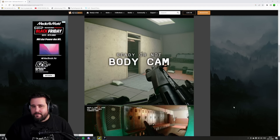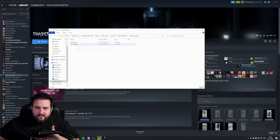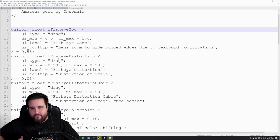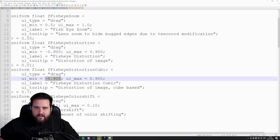I am using a bodycam mod as a base that you can find on Nexus Mod — I'll put a link in the description below. Once you have installed this mod, go to your game folder, go into Reshade shaders, into shaders, and you'll find the fisheye horizontal fx. Open this up with a text editor like Notepad++, and then change the minimum and maximum fisheye distortion values to minus 0.9 for minimum and 0.9 for maximum. Do the same thing for fisheye distortion cubic — minus 0.9 for minimum and 0.9 for maximum.